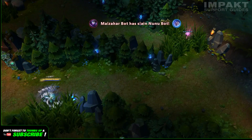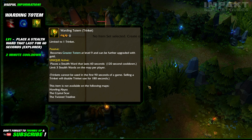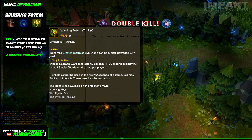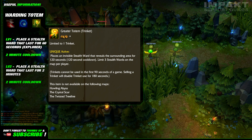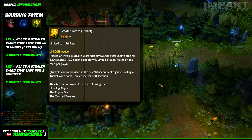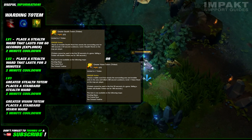First off we have the warding totem. You'll be able to use it to place a stealth ward that lasts for 60 seconds, much like an explorer ward. Don't forget that the wards you place from the totem are still considered stealth wards, so you won't be able to place your 3 wards plus the trinket. The totem's cooldown is 2 minutes. The first upgrade will get you a greater totem — the stealth ward placed will now last 2 minutes instead of 1, and the trinket will have the same cooldown as before.